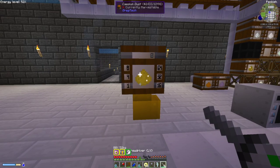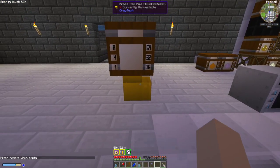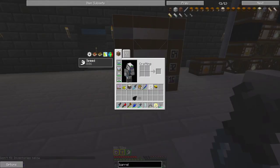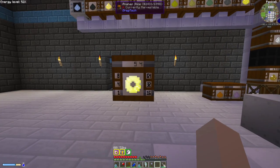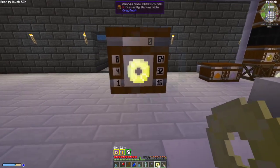Next we have the screwdriver, which resets the filter. You can set it to 'stays when empty' or 'resets when empty.' Basically, if you put something in and take it out, it's not going to remember what was in there. But if you hit it with the screwdriver again, it's back to default and it will remember what was in there. I've never actually had to use this, but I'm sure there are some reasons why you might want to.